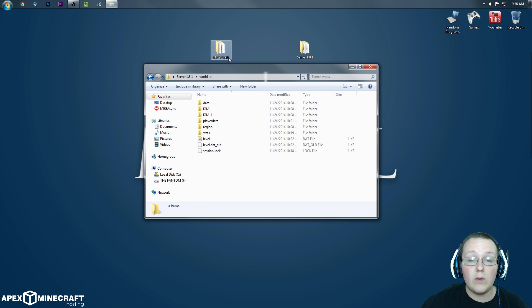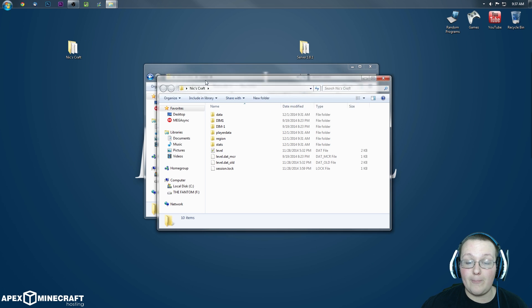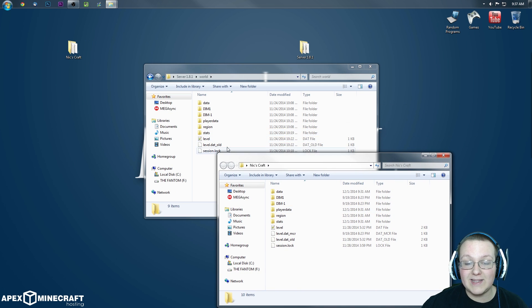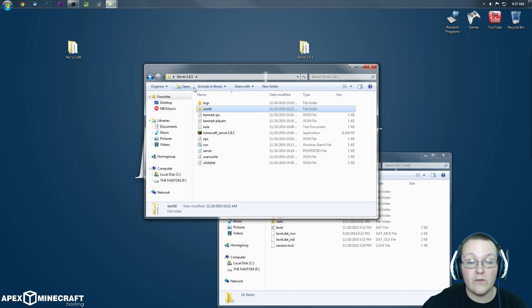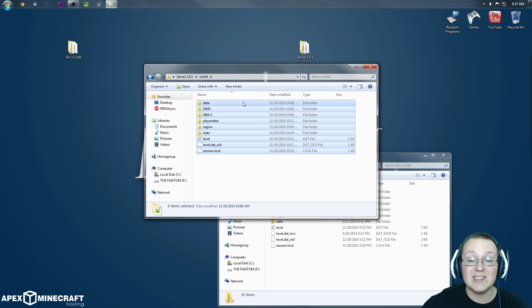What we want to do is come over to Nick's Craft, or whatever your custom map is, and open it up and make sure that there are comparing things here — data, DMI1, player data, yada yada yada — all looks good. Well then, guess what? We do want to delete everything that was in the server 1.8.1 in your server world. We want to delete all of this.